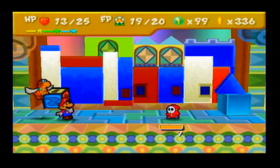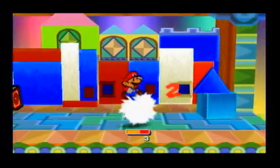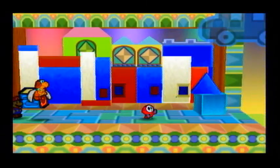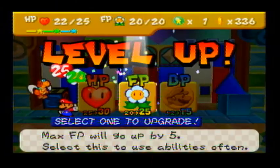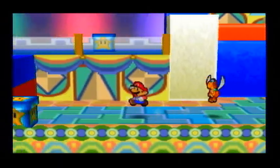We only need one more fight for a level, so that is awesome. We are going to be able to beat this guy in one turn, which is really cool. I really hate how Paracarry only has a 3 attack — Bow has 5 attack power, so that is awesome. Let's go ahead and spend our next level on FP, and we are good to go.